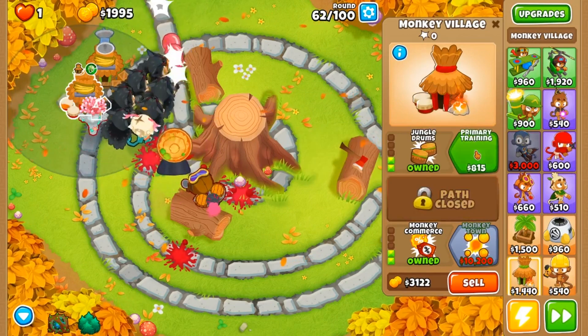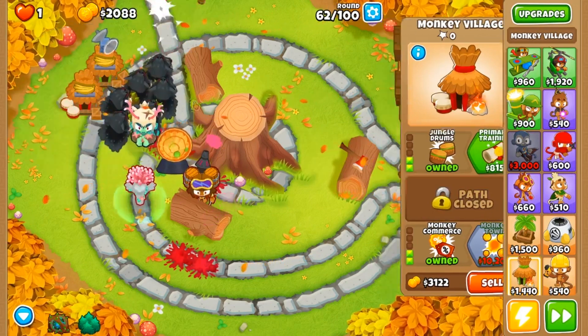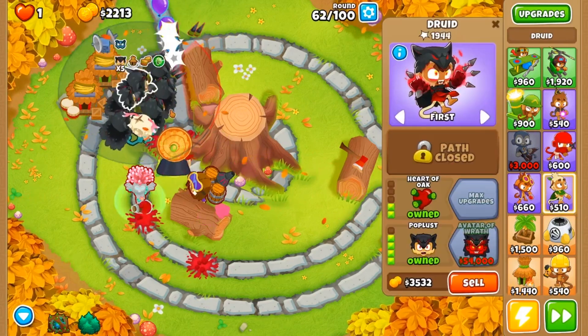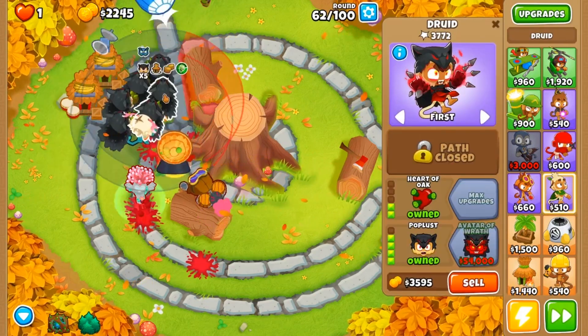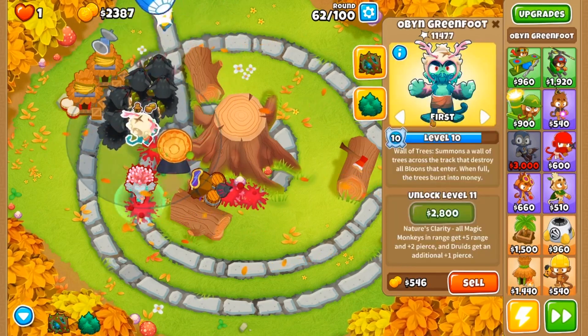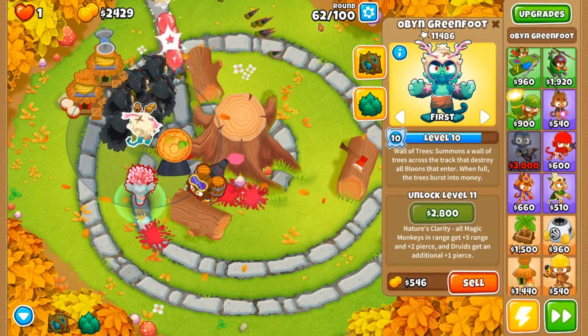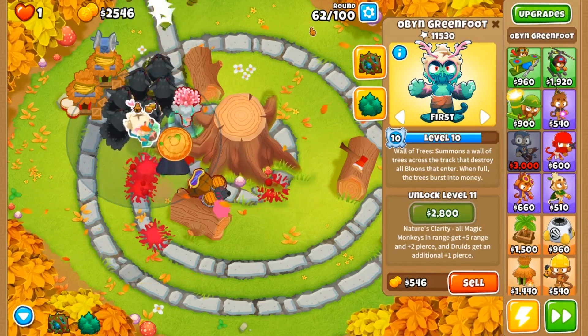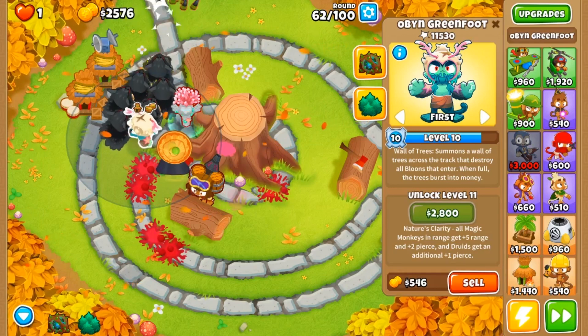Next we want to grab bigger radius with jungle drum, so we can get a little bit of added bonus with our druids up here. All of our druids have the five-times druid buffs because we have six druids up here, and Obyn should be at level 11 next round which is going to increase our popping power for round 63.